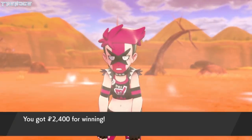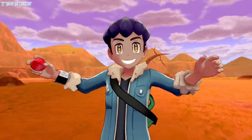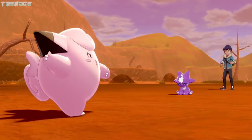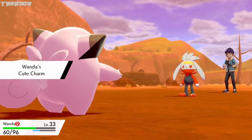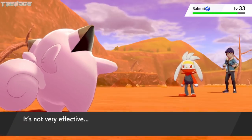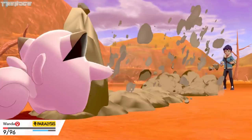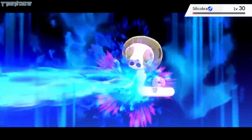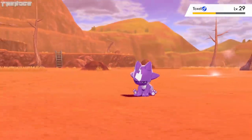Our battle with Team Yell on Route 6 goes exactly as you'd expect, but we still need to battle Hop before we can challenge the next Gym Leader. Hop's Cramorant drops right away to a Zap Cannon after hitting Wanda with a Fury Cutter. Toxel is sent out next, but Dragonttail forces it to switch with Raboot. Raboot uses Double Kick but falls victim to Wanda's Cute Charm. She uses Ice Beam and freezes Raboot in the process. After a few turns, we take Raboot out with Sky Attack. Wanda manages to get Hop's Silicobra to about half HP before she gets taken out. Moosels is able to take out Silicobra after a few more turns, then Toxel is sent back out and gets quickly deleted thanks to Future Sight.